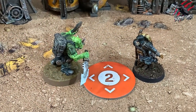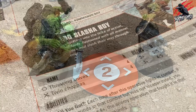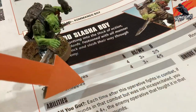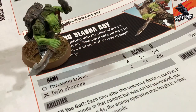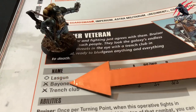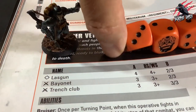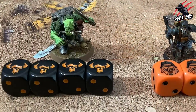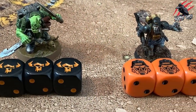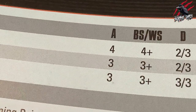In step 2 of the fight sequence, we select melee weapons. The attacker selects one melee weapon their operative is equipped with and collects their attack dice. The defender then selects one melee weapon their operative is equipped with and collects their attack dice. Each player's attack dice are a number of d6 equal to their selected weapon's attack characteristic.